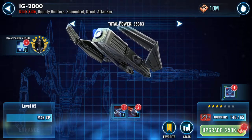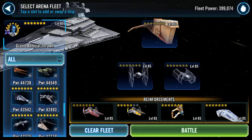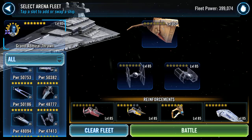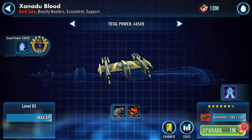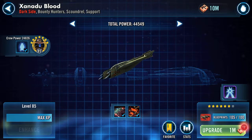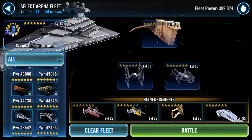The other ships are Boba, which is already seven star. Houndstooth is already in the lineup, already seven star. And Xanadu Blood is waiting for me to click the upgrade button, so that's seven star too. Anyway, I'm just covering this battle here.